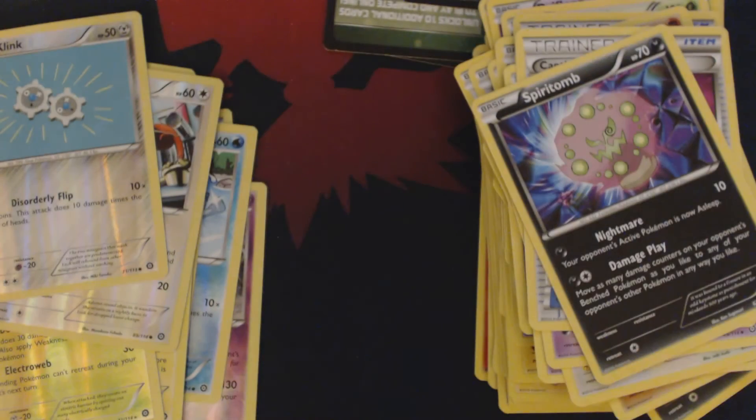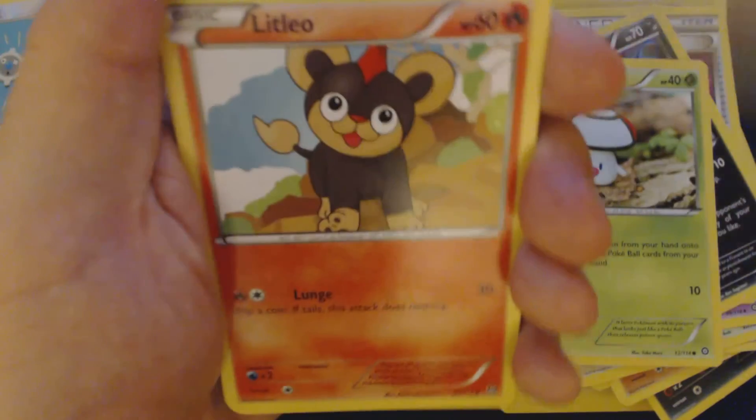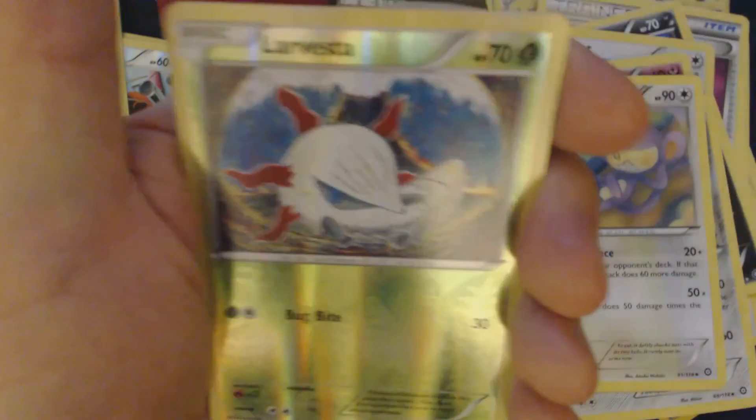And now for the final pack of this one quarter of one booster box. Got us Fungus, Rufflet, Litleo, Meryl, Bonita, Shielden, Ambipalm, Tangrowth, Reverse Holo Larvista, and Volcarona. To review what we got out of this one quarter of one booster box: a Holographic Ampharos, Reverse Holo Talonflame, and Holographic Shiftry.